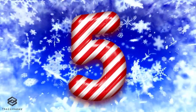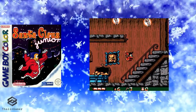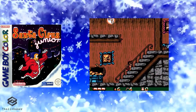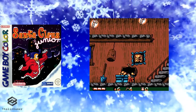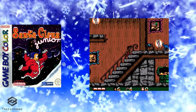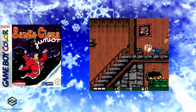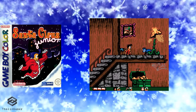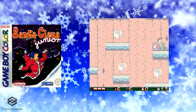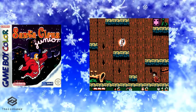Our fifth and final game is Santa Claus Jr for the Game Boy Color. It is another platform game featuring a little boy called Nick, whose job is to find all the presents that Santa Claus lost. He must defeat an evil witch and free Santa Claus so that Christmas can commence. Santa Claus Jr was a PAL release for the Game Boy Color, developed by a German company called Neon Software. It is possibly one of those hidden gems.